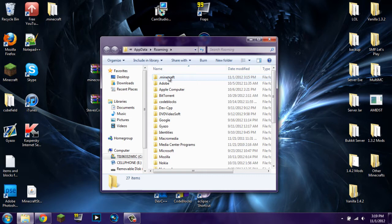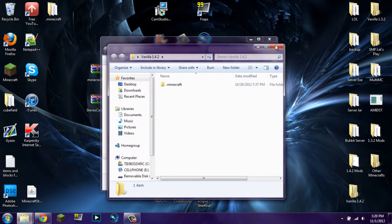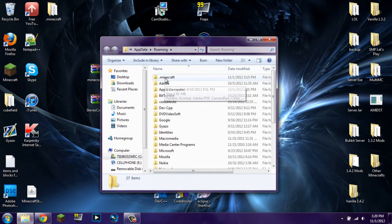After that, you're going to want to grab a brand new vanilla 1.4.2 Minecraft. I happen to have a backup here, but if you don't have a backup, you can just go ahead and delete your .Minecraft folder, then start up Minecraft again and log in. It will download everything that you need for it.